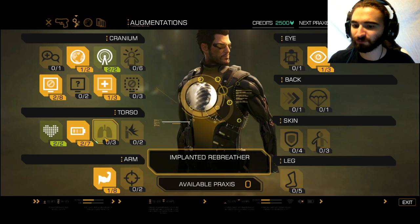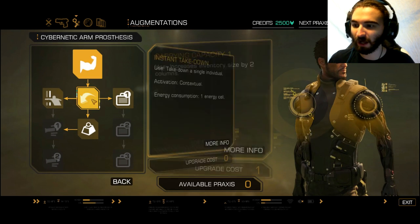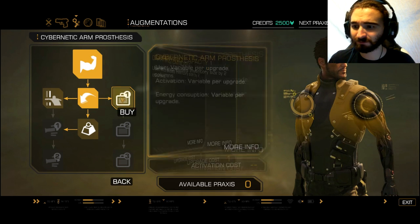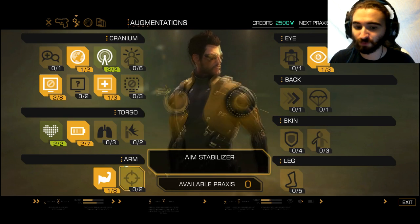I don't know pretty much anything about this. My arms: instant takedowns, move and throw heavy objects, punch through walls — that seems like fun. Carrying capacity increases inventory size — that seems useful as well.